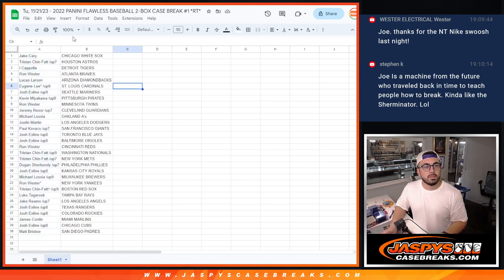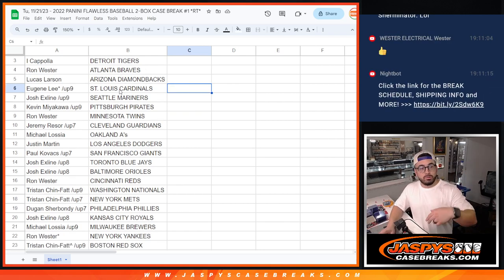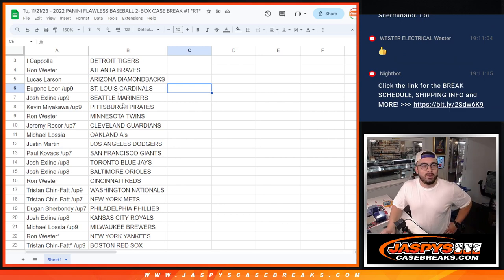Zoom in to 150. Jake has the White Sox. Kristen has Houston Astros. Ike Paula has the Tigers. Ron W. has the Braves. Lucas L. with the Diamondbacks. Eugene Lee has the Cardinals. Josh E. — Mariners. Kevin M. — Pirates. Ron Wester, you got the Twins. Jeremy Resor, you got the Guardians. Michael Lazario, you got the A's.